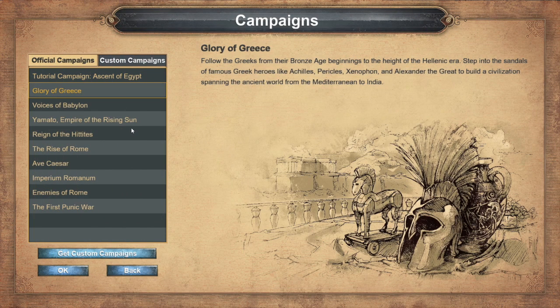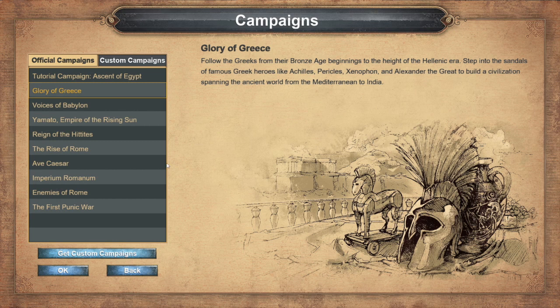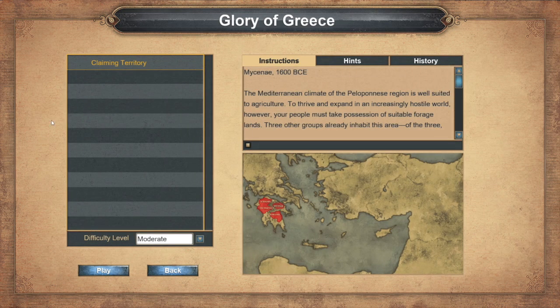The story consists of different campaigns for different civilizations. The tutorial covers the ascent of Egypt, going in order from oldest to newest, with the first Punic War of the Romans at the bottom, around 200 BC. Each campaign shows a picture of the civilization, the narrator explains the first mission, and a map shows the area covered for that historical event. You can change the difficulty from easy to hardest, affecting all AI in each mission. The narration is fine but pretty dry — it's not like Age of Empires 2 where there's a different narrator for each civilization.